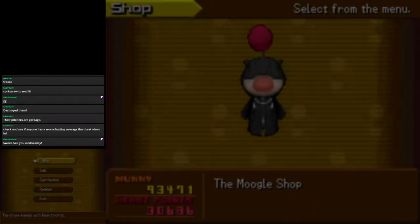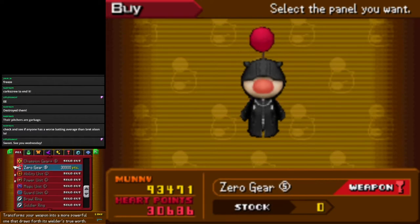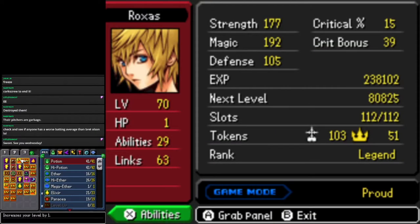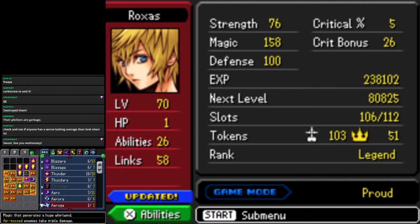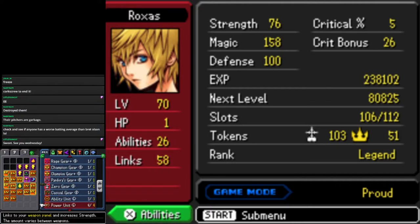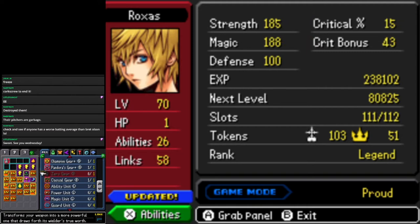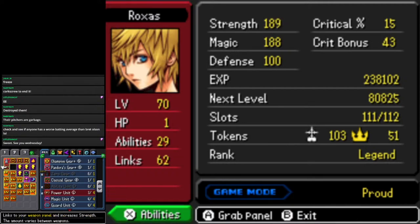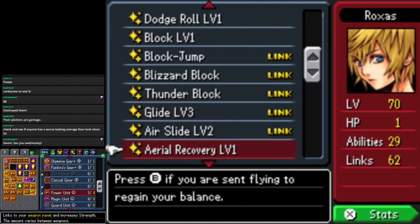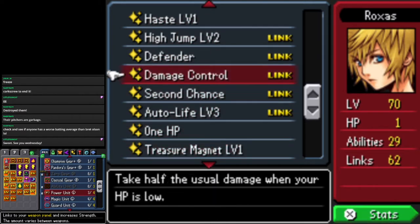Give me that Zero Gear. Beautiful. Alright, where is that Zero Gear? It's going to be all the way at the bottom. Here we go — just like that. Equip the free ability units, and probably a power unit. So our abilities — oh, it's the Kingdom Key Plus. That's pretty generic. Damage Control, Defender, and Second Chance — those are pretty good abilities. Oh, this just looks like the regular old Keyblade though.